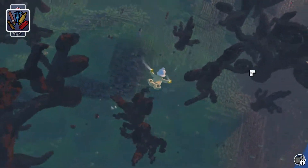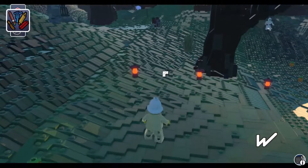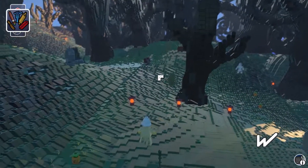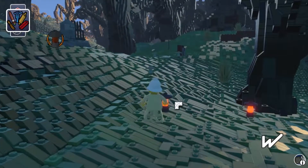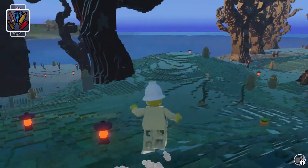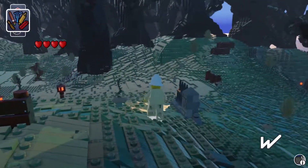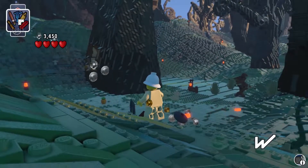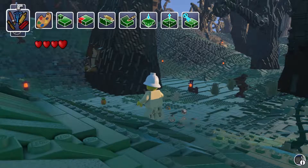We just skydive right into this place. It kind of controls like an MMO where you're moving with WASD and turning your character with right-click. It seems like every time we pass by one of these objects it's added up here to like our inventory or something — it must be the different crafting tools.